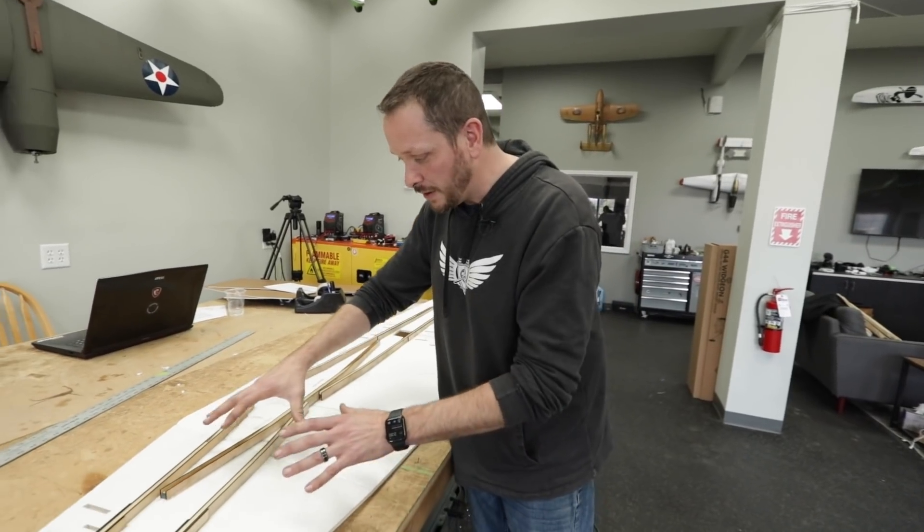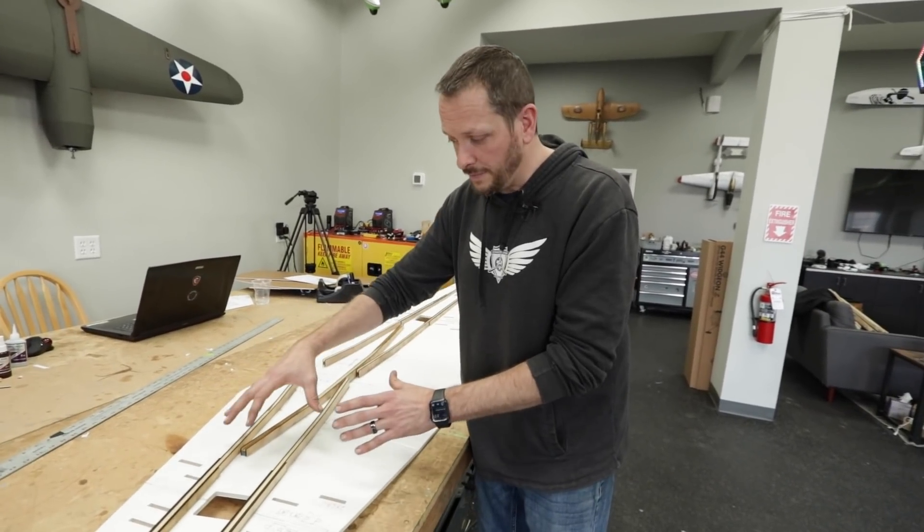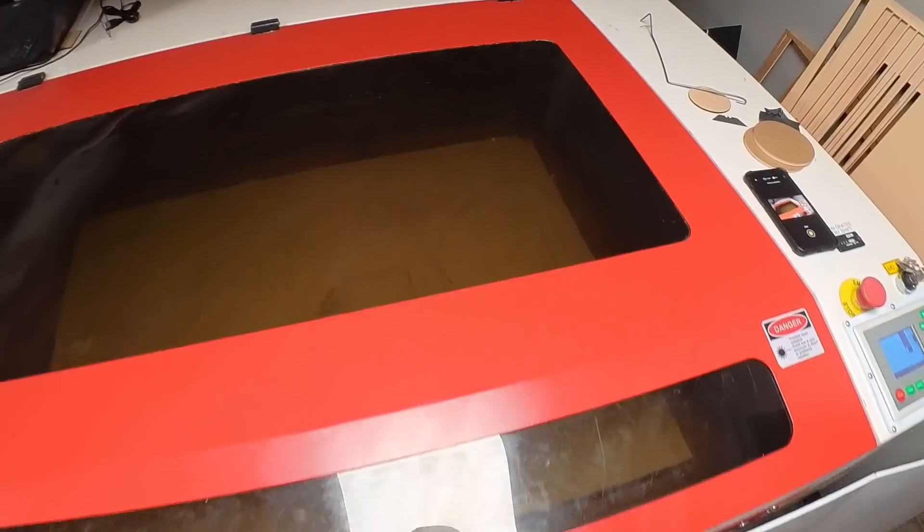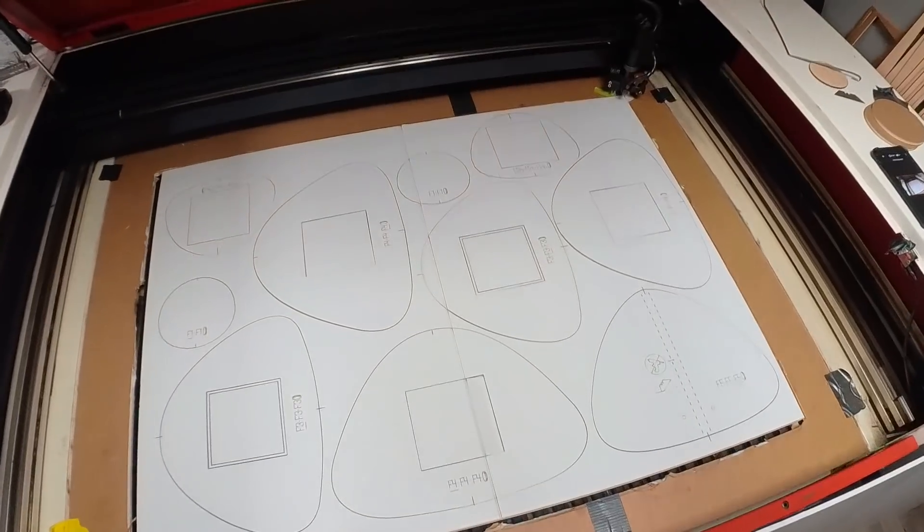The other reason here is we're going to be putting landing gear on and we want to make this part reinforced, so that way we can remove the landing gear, put it on, and really beef it up the way it's supposed to. So we're going to move on from this point to building the fuselage.